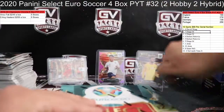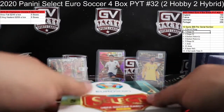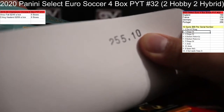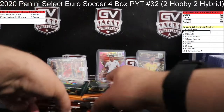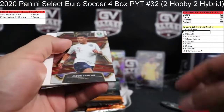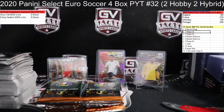Alright, next box — come on, 10 box, one time. It is another 10 box, good luck. Nice name short print here. Lewandowski, Sancho going to the zero spot, Sivando. Greasy!